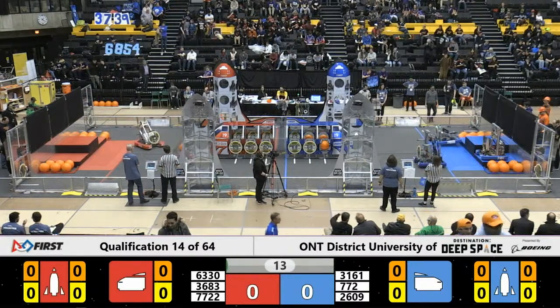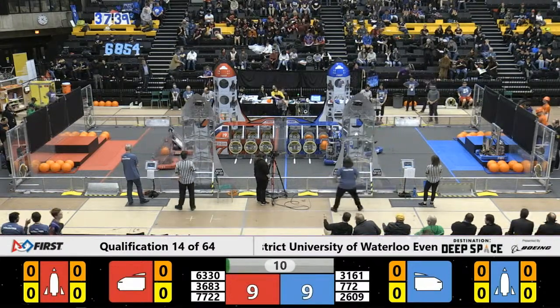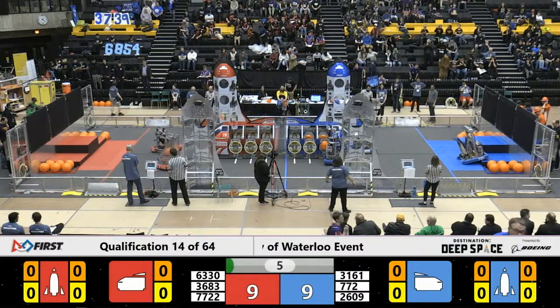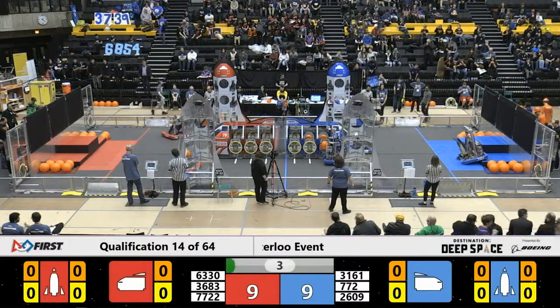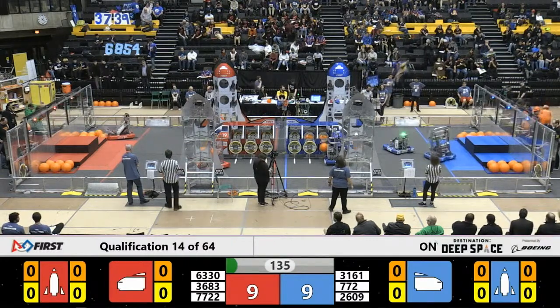Let's take a look at what the Blue Alliance has in store during this sandstorm period. 772, the Saberbytes drive forward, they're right beside the cargo ship. Beaverworks lining up a hatch panel on the front side of the cargo ship. Looks like they have it — we'll see at the start of Tele-Op. Looks like it'll count.